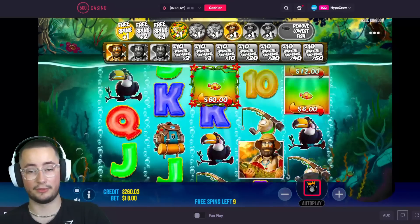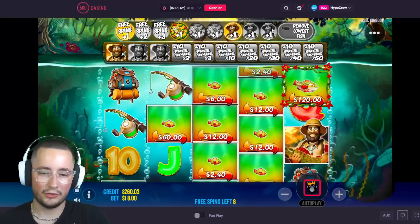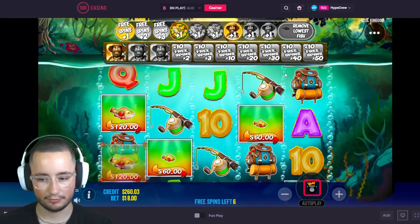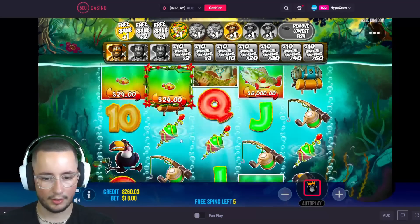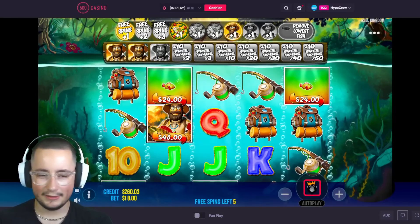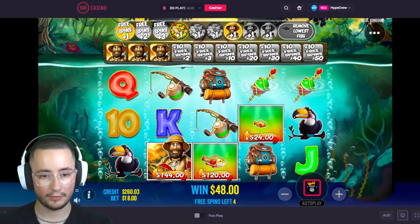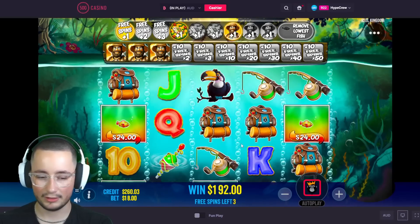I don't know what a good setup on this game is though. As you can see, you can remove the lowest fish — I think you can do that on Fish Eye too, so they kind of stole that idea. But that's cool — you can remove the bad fish. We've been in this situation before: two Olafs needed in five spins. One — and one Olaf in four spins. That seems pretty easy to me.